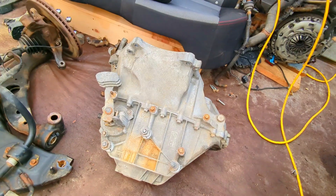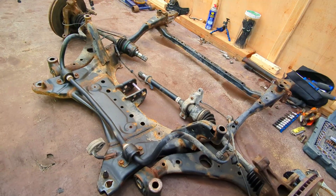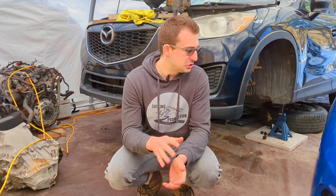I finally dropped the transmission out of the CX-5, and honestly it's a lot more work than I initially expected. I didn't think I had to drop the whole subframe to get to the transmission, but it seems for the third gen Mazda 3 and the same platform like the CX-5 you have to drop the subframe to get the clearance to drop the transmission. Now I've got to move on to the blue Mazda 3, which is going to be a lot easier because I've done a clutch job on a second gen Skyactiv Mazda 3 before and I know I won't have to drop the subframe.